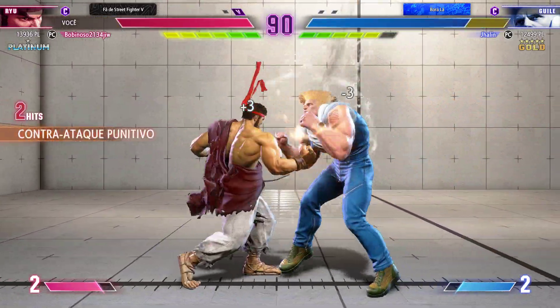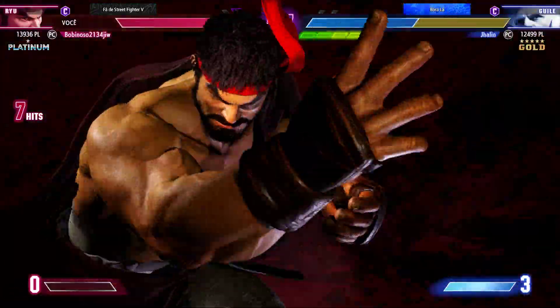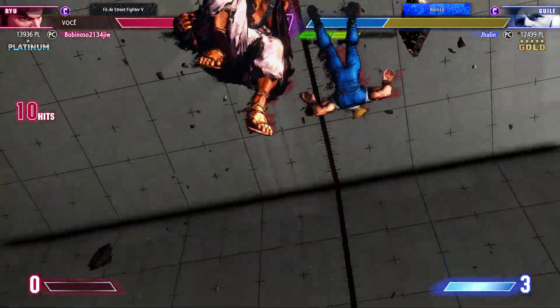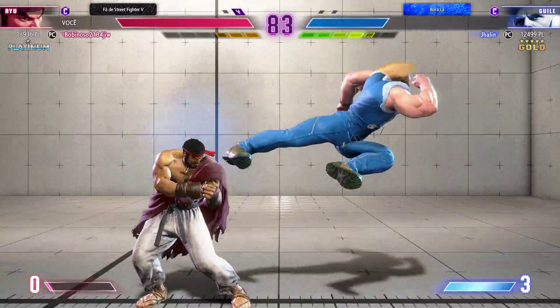That's a counter. Scrapping it out up close. Player uses the gauge for a super arch. The big flex. The broken jaw. Shin Shoryuken! Get up! Player 2 is working with a better gauge — what can they do with it?